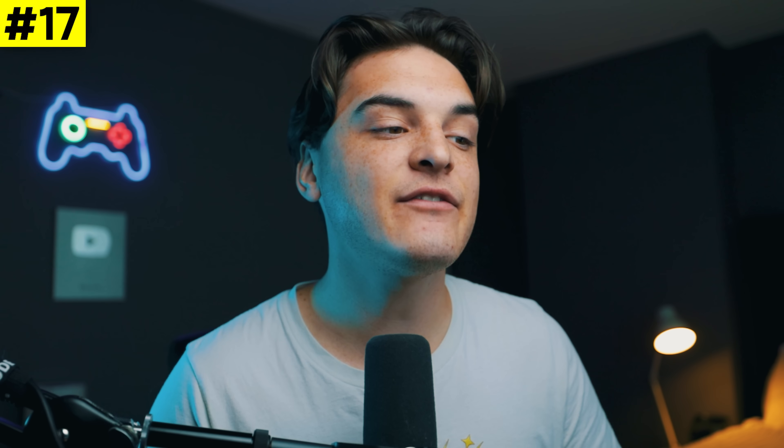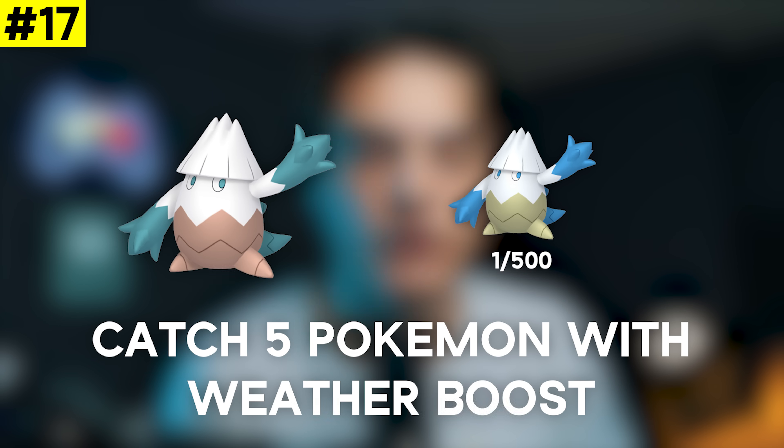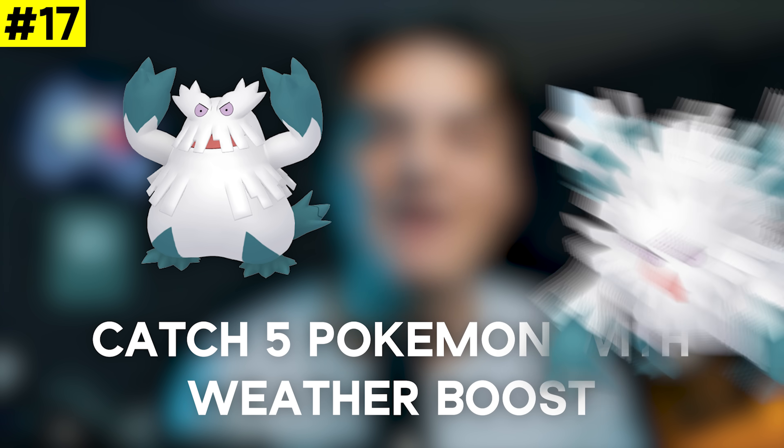In the 17th spot we have Catch Five Pokémon with Weather Boost for either a Poliwag, a Vulpix, a Hippopotas, or a Snover. Specifically looking at the Snover here, which evolves into Abomasnow — Mega Abomasnow is in the game, so you definitely want to have a good IV one for this Pokémon.